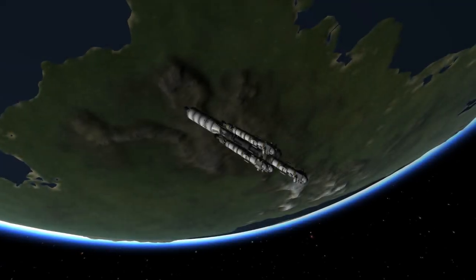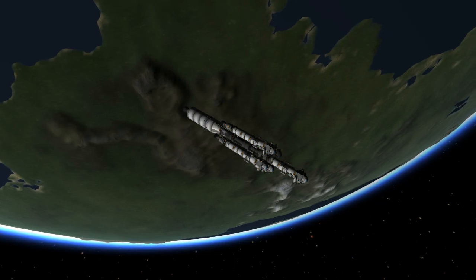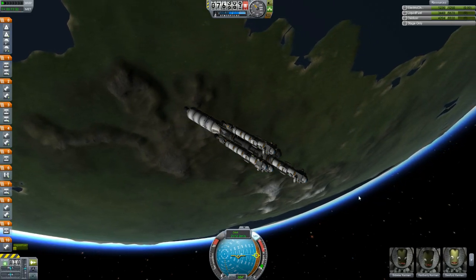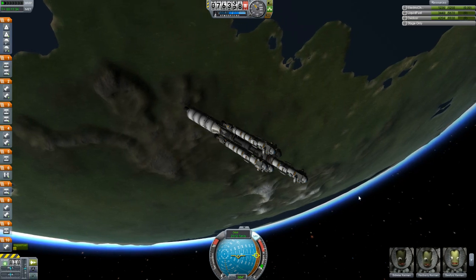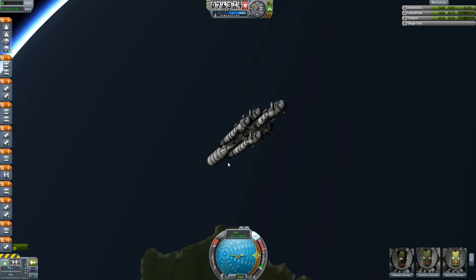Welcome back guys to Kerbal Space Explosion! We've got the Fission 5 lander into orbit around Kerbin, and Sid Wise, Hadbury, Seaford, Lurie, and Genewig — they're ready to get on with it and head out for the moon.